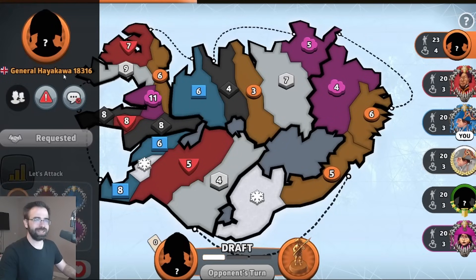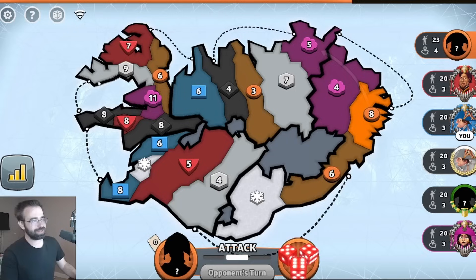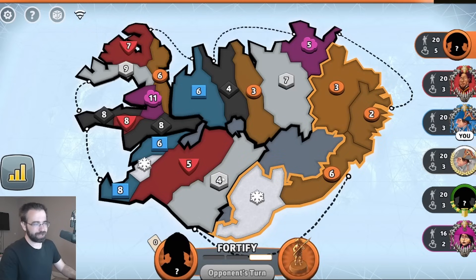Orange here is General Hayakawa. Nobody ever spawns with ones on this map — you only have like two or three territories when you spawn in. So what often happens is people make a big mistake on turn one. They punch something. He's going for the four — he's actually going for a bonus turn one. If he punches this four, he's going to get the four-point bonus! This blizzard doesn't make it a honeypot — he's still going!